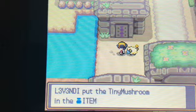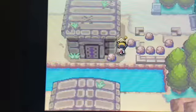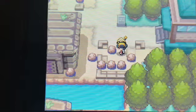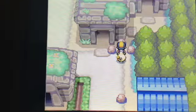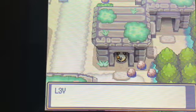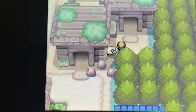Tiny Mushroom there. For now, we can't go over here without Surf, but there's a Great Ball there. If we go here... So to the left in that first chamber is a Potion, but if you go right, then up, then left, then up, you can actually come here.